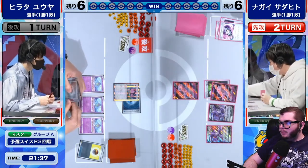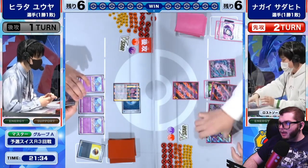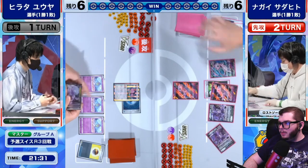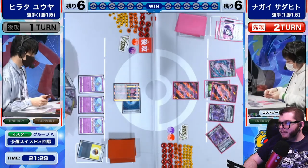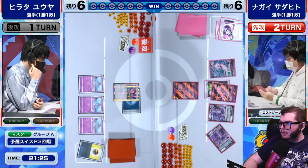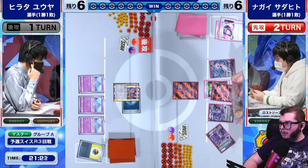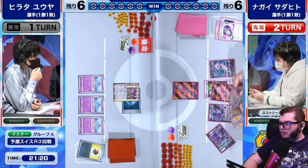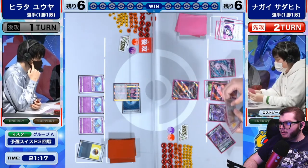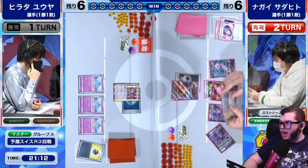Looks like Lost Vacuum is going to remove our own Path to the Peak. We are going to put down another Mew and be able to draw until we have five cards in hand, since we have five Fusion Strike Pokemon in play. This is the newer art of Mew that came out in our Crown Zenith set. For Japan it came out in a completely different set — their sets are a lot different than ours, but we generally get a majority of their cards either way.